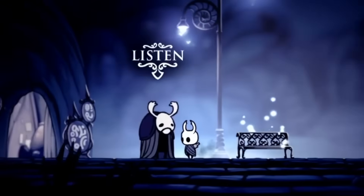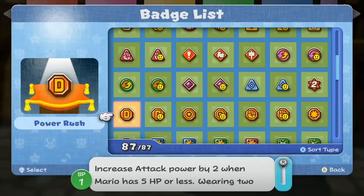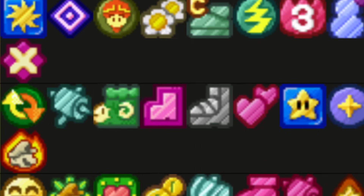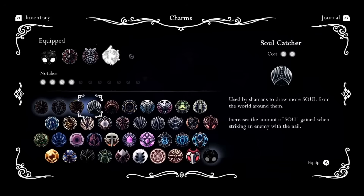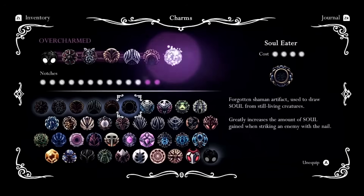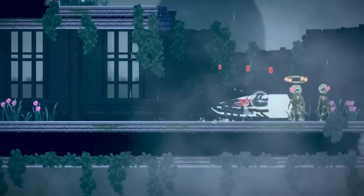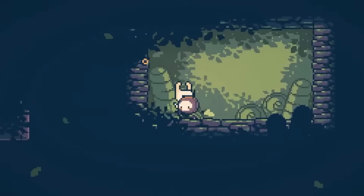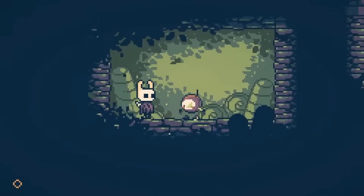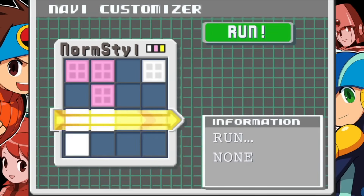The way this has been approached in recent years with games like Hollow Knight has been by using Paper Mario's badge system. Basically, you can equip these little badges or charms to change the way that the game plays and feels. I personally really enjoy this system because it allows the player to get clever and come up with some cheese setups to absolutely destroy tough bosses. The only downside is that a lot of modern metroidvanias are doing this right now, so I wanted to create a system that stood out. My mind immediately gravitated towards Mega Man Battle Network's nav customizer system.